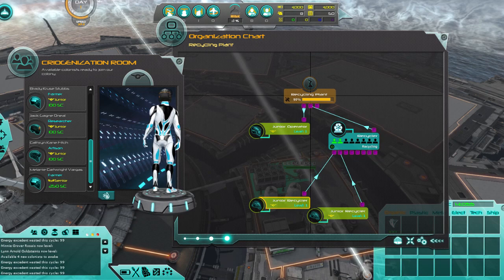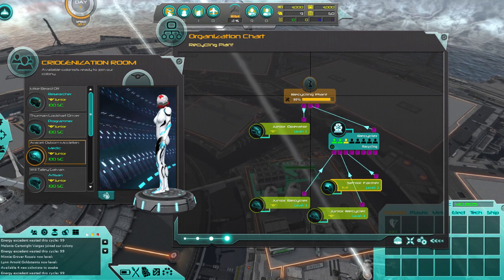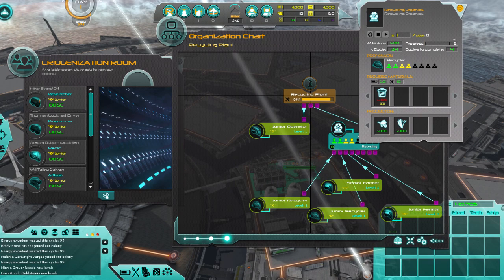So let's see if I can get more people on the organics — a farmer wouldn't be a bad idea. I'm actually just going to buy a couple of farmers, we're going to need these guys later. The faster we get this going, the faster we're going to be able to cycle people around — I can move the senior farmers onto other things as we go along. The more people we stick on this, the faster it goes.